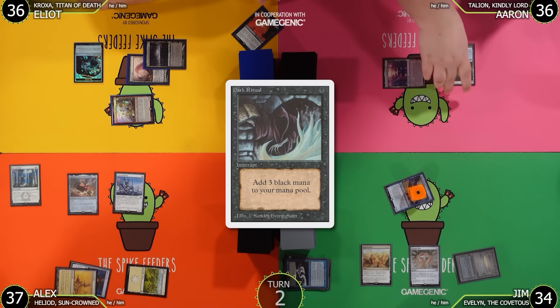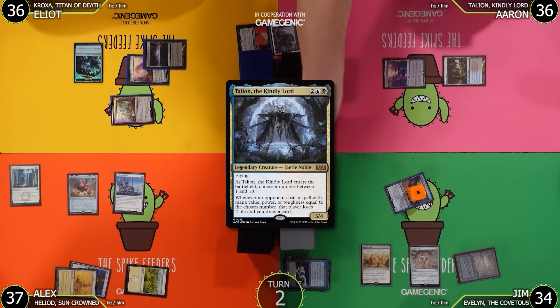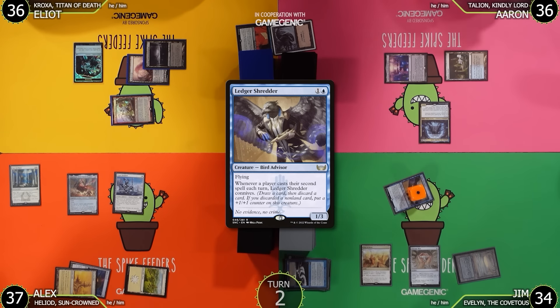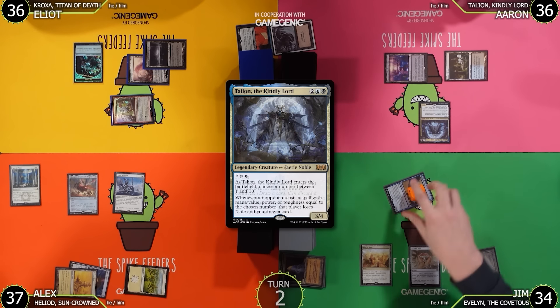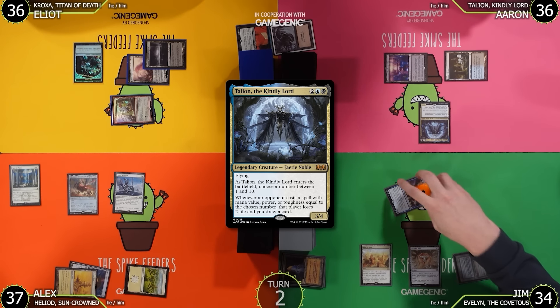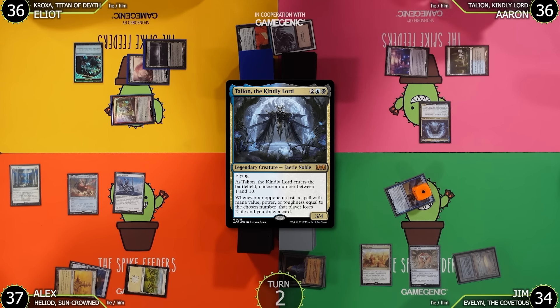Aaron taps blue and casts Talion the Kindly Lord, triggering Ledger Shredder. No second spell to connive with, and Aaron discards Tarnished Citadel — but it's a land, so no counter on Ledger Shredder. Talion resolves. Aaron chooses the number 2 and passes the turn.